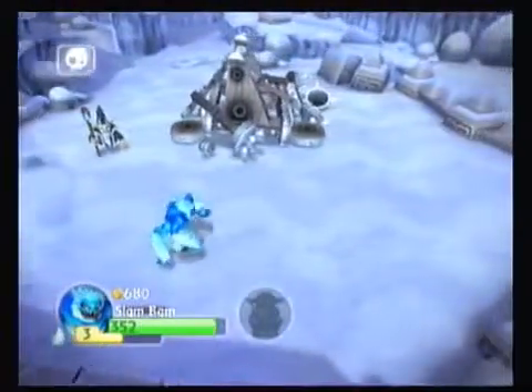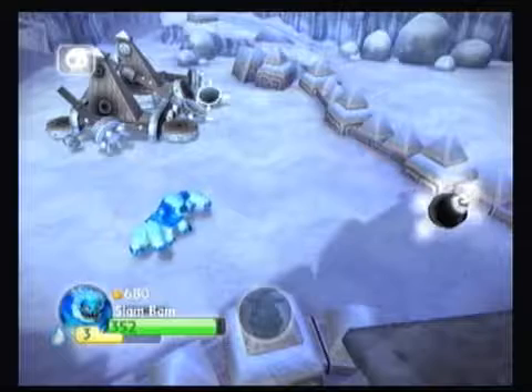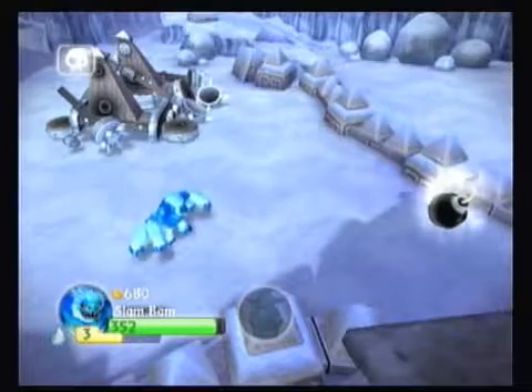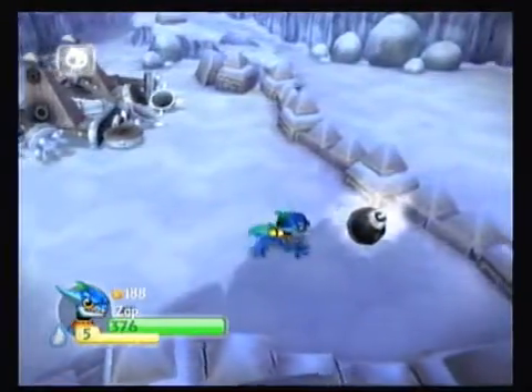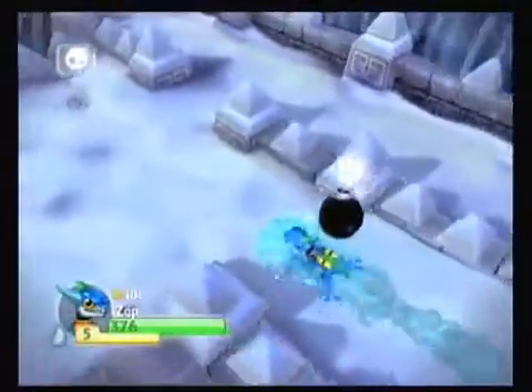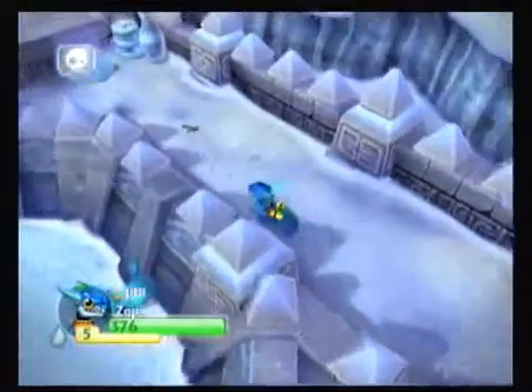Amazingly, he goes faster up the hill it seems. And the Empire of Ice doesn't have to stay on the portal, by the way. Zap won the favorite water element Skylander vote right ahead of Slam Bam, probably because not everyone has Slam Bam. You can use a sea slime here and he's just ridiculously fast. I actually didn't use it the first time, but that said I really like him. This is Slam Bam territory though — he's pretty freaking sweet too.